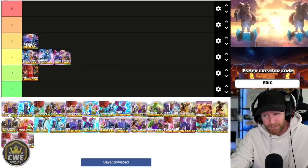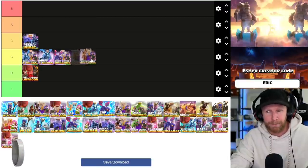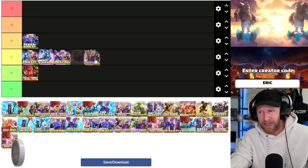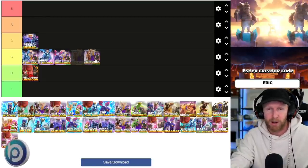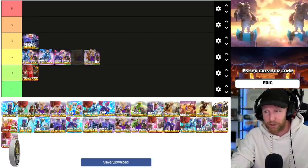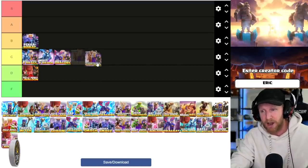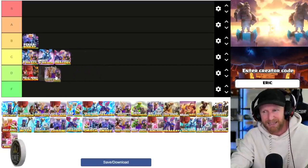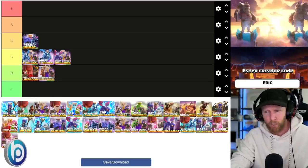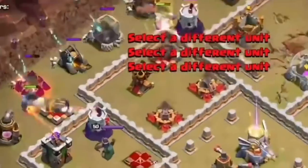Queen charge mass super barbarians — because you can invest every single spell into a queen charge, if you are an exceptional queen charger you can do a whole bunch of super barbarians on the backside and clean up. But most bases won't allow that. It's more of a meme attack — I'm going to rank it D.